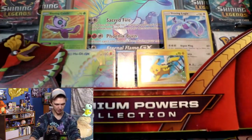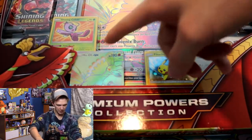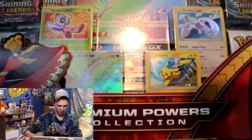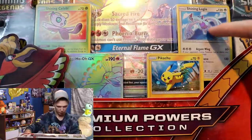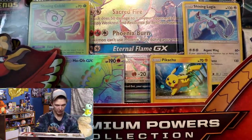Here's the Shining Legends box. It's a huge box — you can see 8 packs. Shining Celebi is the featured card here. Shining Lugia — so excited about that. Pikachu, and then Ho-Oh GX Rainbow Rare. Look at the holo in the Pikachu. Adorable. Great cards out of this box, and then you got the Rainbow Rare Holo of the Ho-Oh GX Jumbo card. So cool.